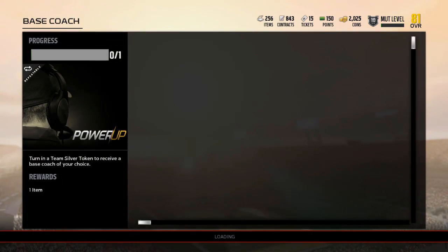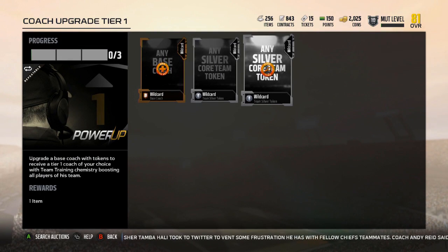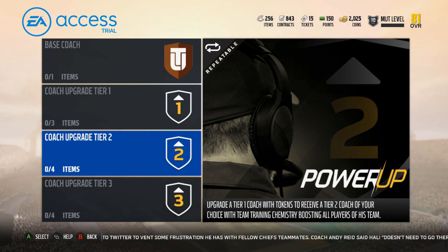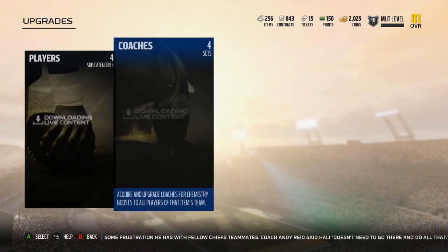Now we have coaches. We've got the base coach — any silver team token. And we've got the coach upgrade. It's any base coach plus wild cards. This will receive a tier 1 chemistry of your choice, this will receive a tier 2 chemistry, and then this is a tier 3 chemistry of your choice. You can do that to any of the coaches.